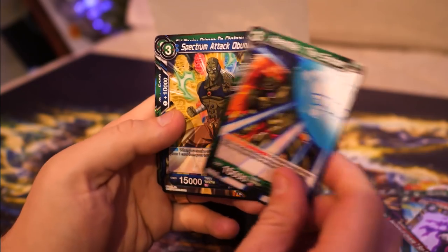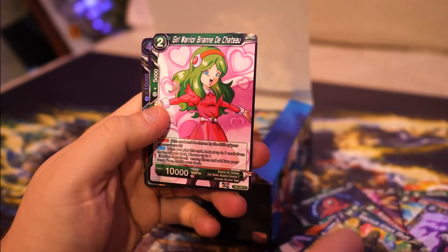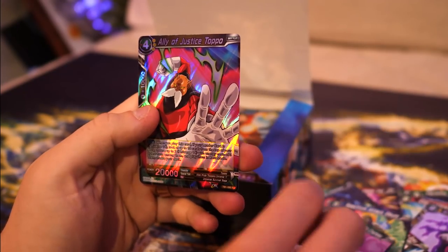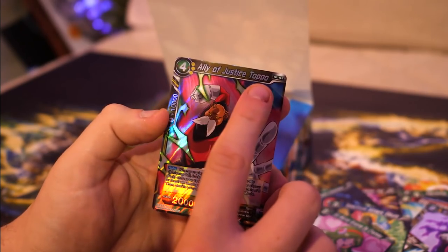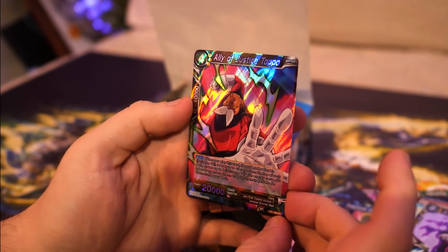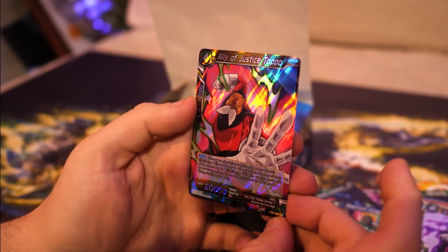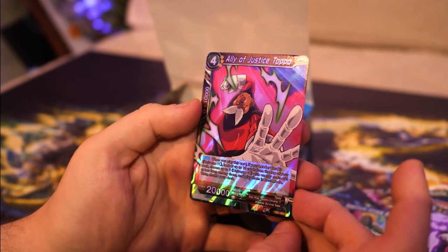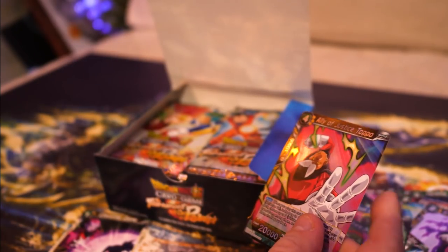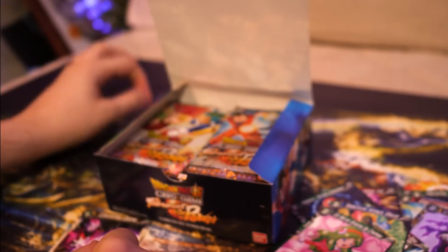Backbone of Universe 7 Son Goku, Obuni - the one that gave Gohan the feels - Brienne de Chateau. And it's our boy, Ally of Justice Toppo! When you play this card, if your leader card is Universe 11, you look at up to 10 cards from the top of your deck. That's a pretty nice card - Toppo, you're getting a sleeve. Let's get on with pack number three.